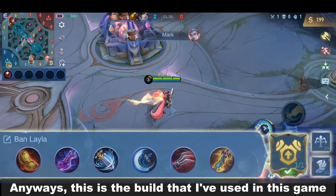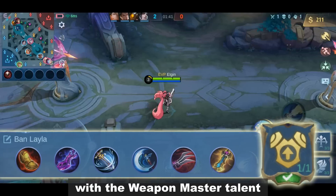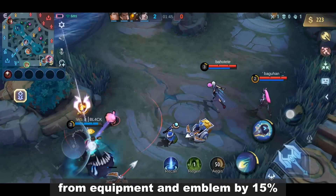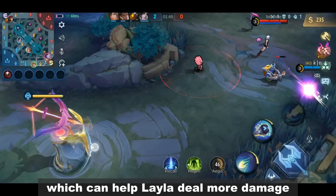Anyways, this is the build that I've used in this game. I've also used the marksman emblem with the Weapon Master talent. It will amplify the physical attack gained from equipment and emblem by 15%, which can help Layla deal more damage.